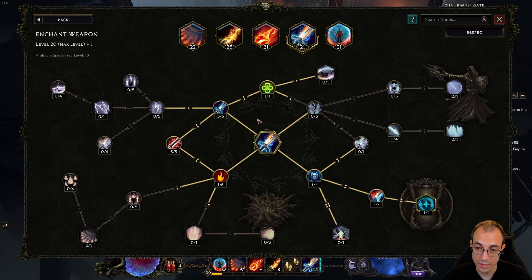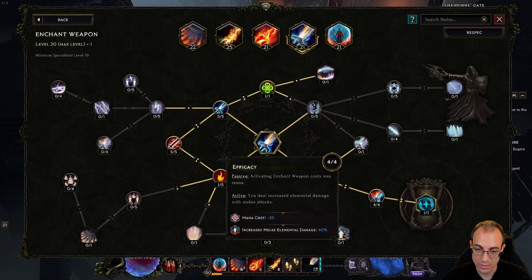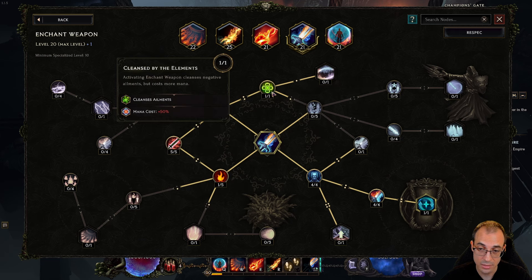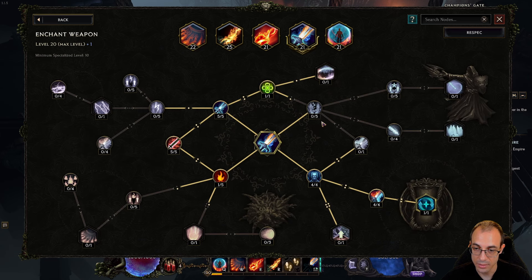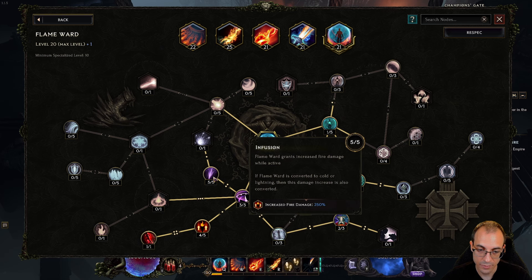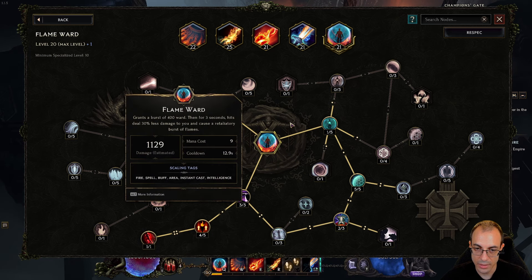We also have Enchant Weapon with a fairly basic setup: duration maxed out, automated because we're lazy, mana cost removed, melee attack speed maxed out, and flat fire maxed out. We had an extra point so we put it in Ignite chance, since we benefit from 60% more multiplier by having a source of Ignite. For Flame Ward, similarly straightforward — we get as much damage as possible by maxing out Infusion, getting four points in Through Flames, and a source of Haste.